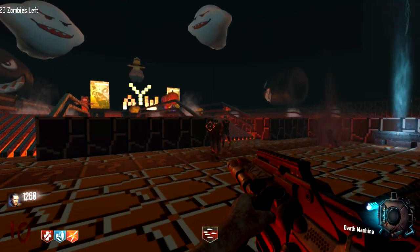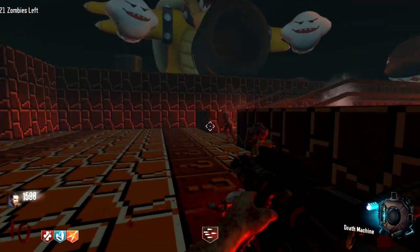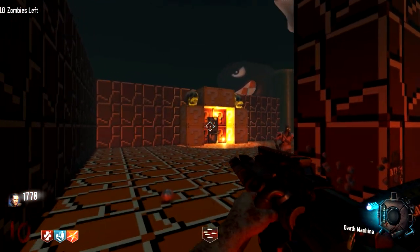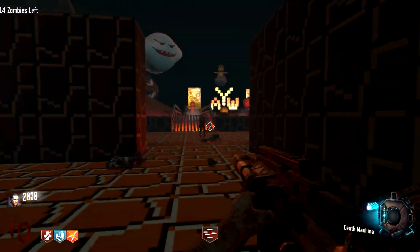I think the Death Machine was one of the best drops they added to Black Ops 3. It's weird - I don't understand why some of this stuff wasn't in there from day one. This could have been a drop on day one and then you could have made a gobble gum, but maybe once they made the gobble gum they thought it'd be fun to have this as a drop too, which then makes the gobble gum kind of obsolete.